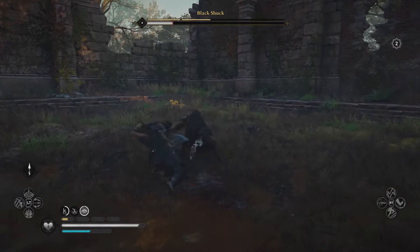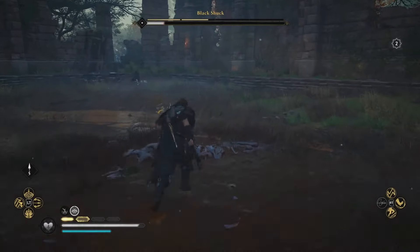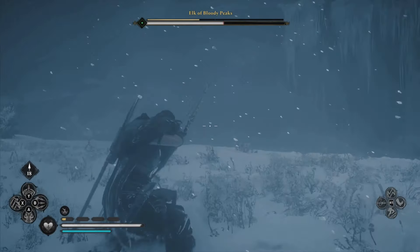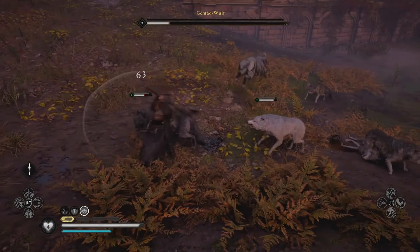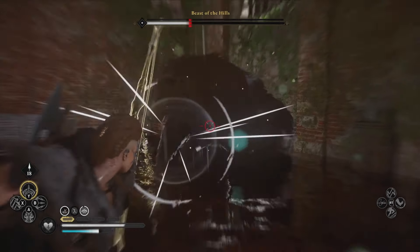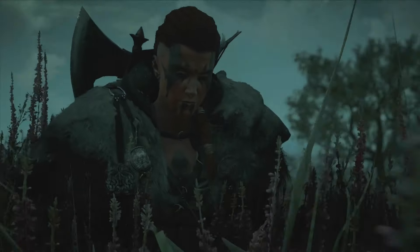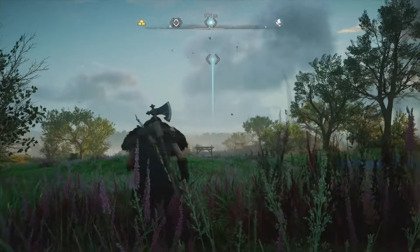The fights are tough as you'd expect, so make sure you've got your best gear equipped and a full stack of rations and arrows. As with any big enemy, dodge the heavy unblockable attacks and learn their attack patterns. The most important thing is to make the most of your ranged abilities to keep out of reach. An essential skill for slaughtering high-level creatures is the Focus of Nornir. Once it's upgraded, you can use your stamina bar to fire high-powered arrows into furry hides in slow motion. Here are the nine legendary animal locations in Assassin's Creed Valhalla.